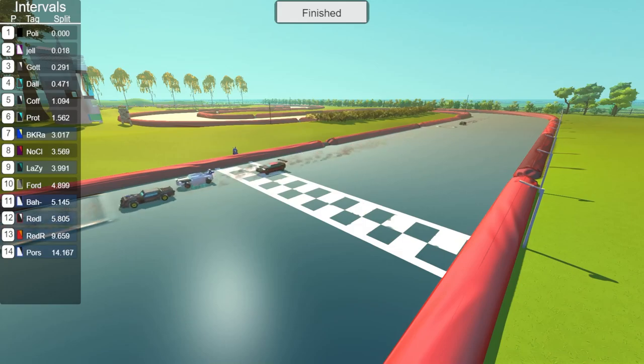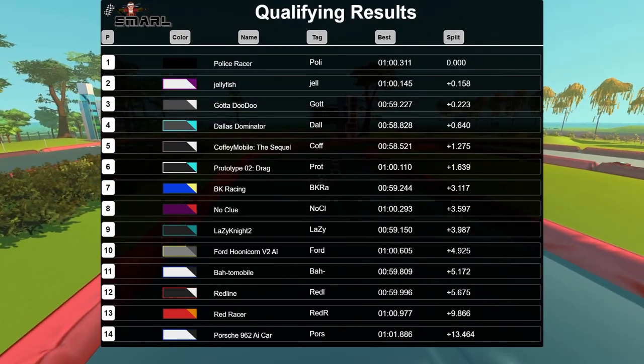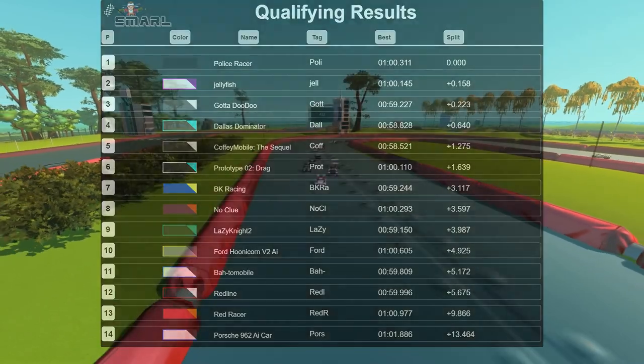What a finish! It looks like it is Police Racer getting pole position by 0.158 seconds in front of Jellyfish, who barely got in front of Gotta Doo Doo — putting Gotta Doo Doo in third for qualifying. Dallas Dominator in fourth, Coffee Mobile in fifth, Prototype Two dropping down to sixth — still a great race, less than two seconds from first place — followed by BK Racing, No Clue, Lazy Night, Ford Hoonicorn, Batmobile, Redline, Red Racer, and Porsche 962.